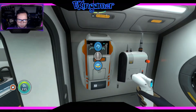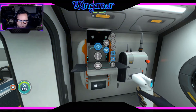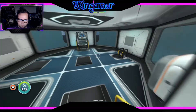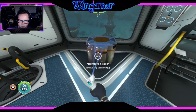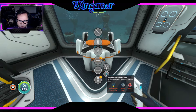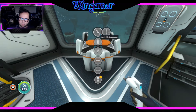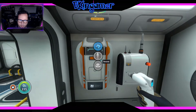I did computer chip. Here we go, computer chip. Seamoth upgrades: plasteel ingot, magnetite, and enameled glass. I don't know where I'm going to get ruby from — I'm not too sure where I'm going to get any of that stuff from really. But we are making headway. If I wanted to increase the depth module just a little bit, I need plasteel ingot, magnetite, and enameled glass — I think I know how to make enameled glass.